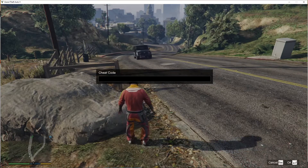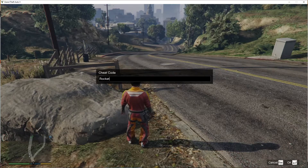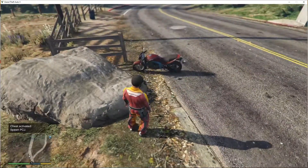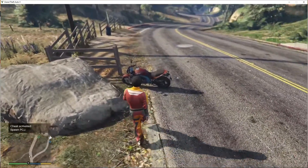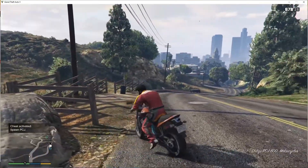Here is the cheat code: R-O-C-K-E-T. And here we go — we have successfully spawned the PCJ motorcycle.